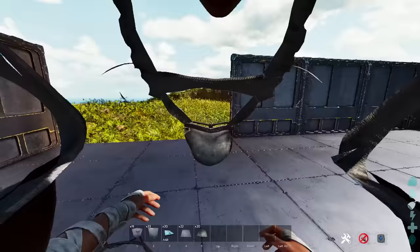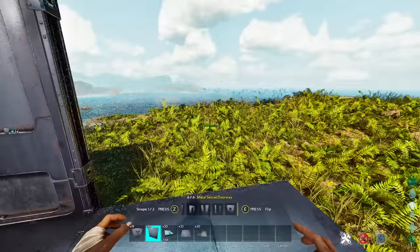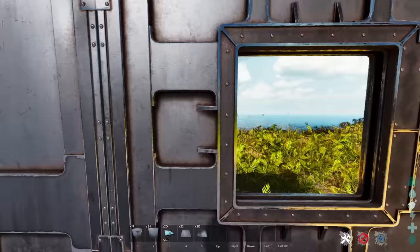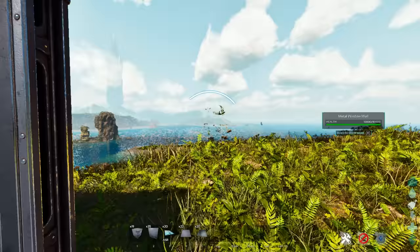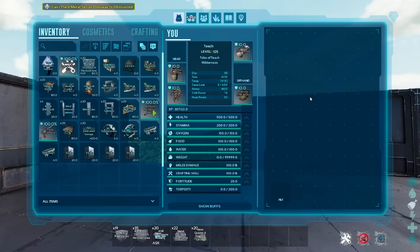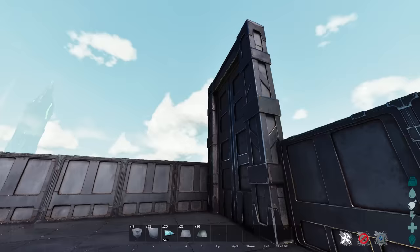Now that you understand the corners, the last thing I would do if you're in an area that's a little more dangerous is add a window, because being able to shoot out of it while nothing can get in is a huge advantage. The reason we left a two-opening gap is because doorways and walls snap — we're going to go ahead and place a metal gate down. This allows us to get any creature of good size inside of our base and gives us an easy access point.